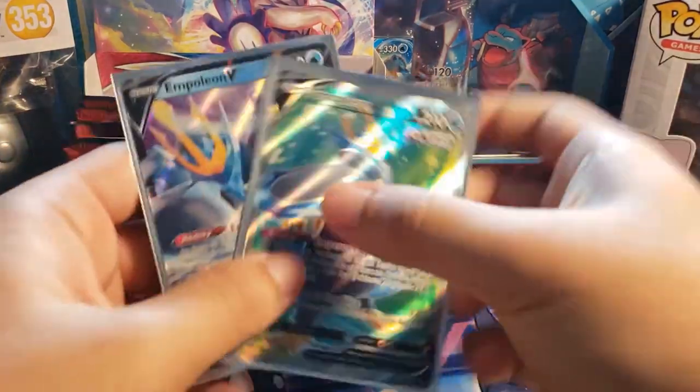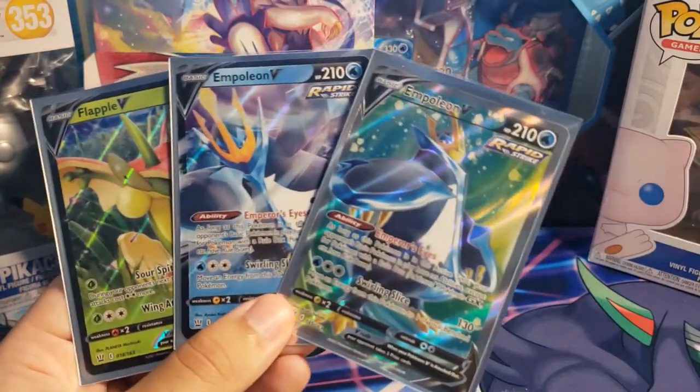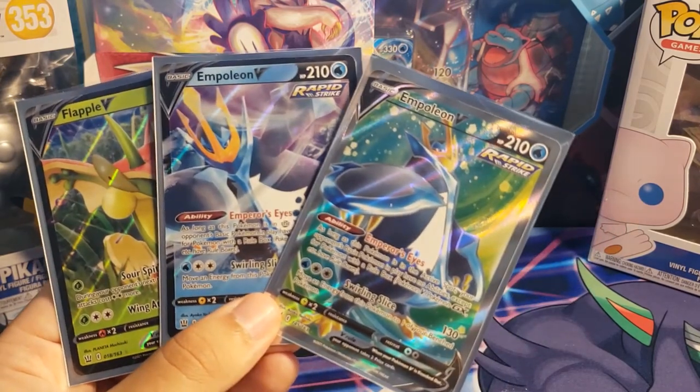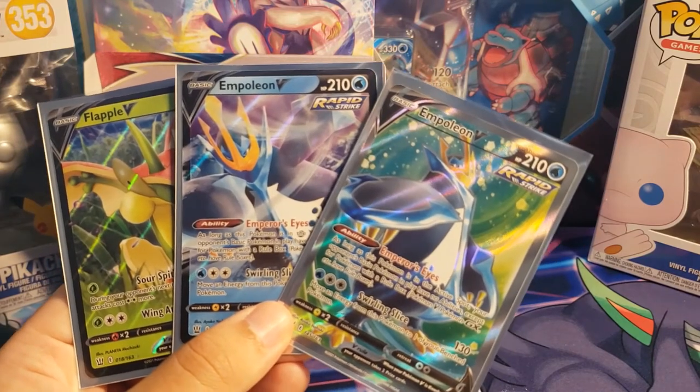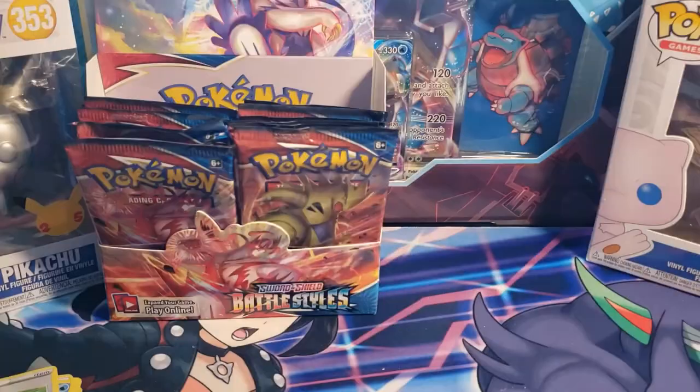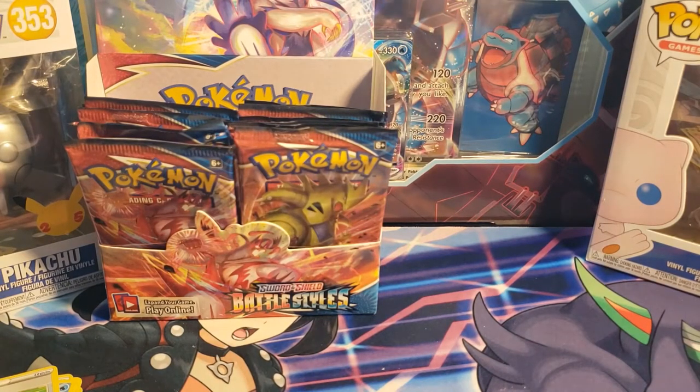So those were our pulls from part two of this four-part Battle Styles booster box opening series. We got the full art Empoleon V, the regular Empoleon V rare, and the Flapple V rare — great hits! Thank you guys for watching. If you're enjoying it, please leave a like and comment below: if there was a Pokémon you could bring into the real world to be your best friend, what would it be? Mine would be Dragonite because it could fly me anywhere. See ya!